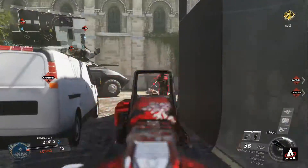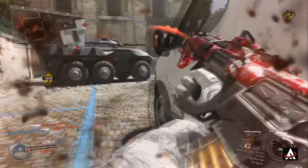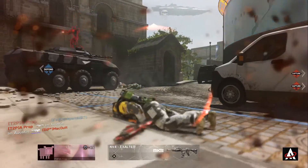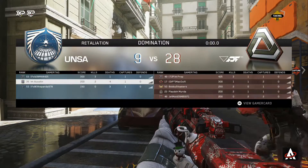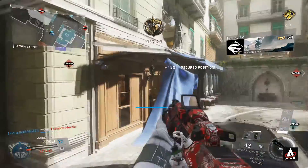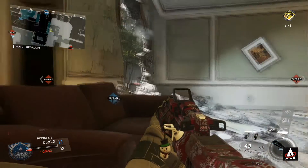In today's video we're going to be talking about the K-bar. The K-bar in Infinite Warfare is my go-to gun — it's probably my favorite. It has really good damage and a really good fire rate for an AR, so I find it very reliable in a lot of situations. You can use it up close because of its fire rate, and with the grip on it, it has almost no recoil, making it very easy to control.